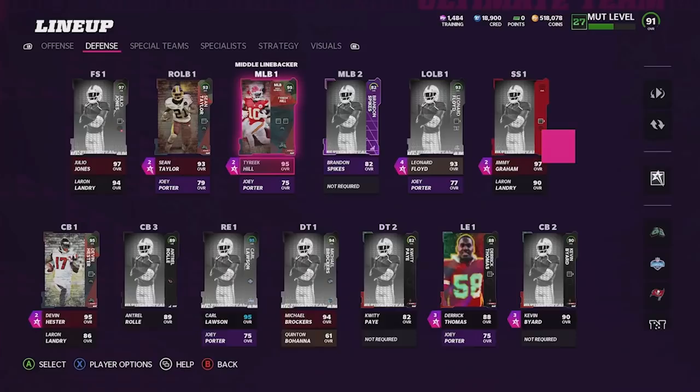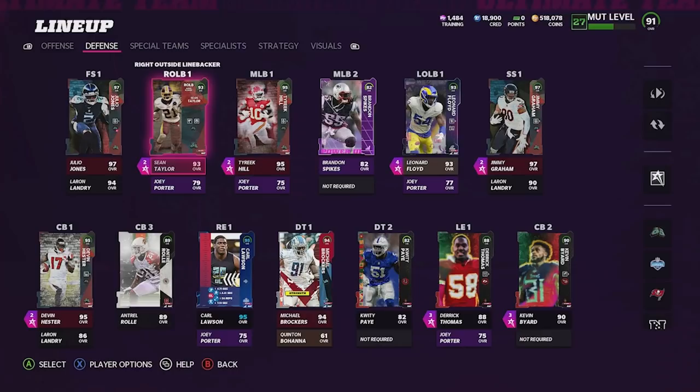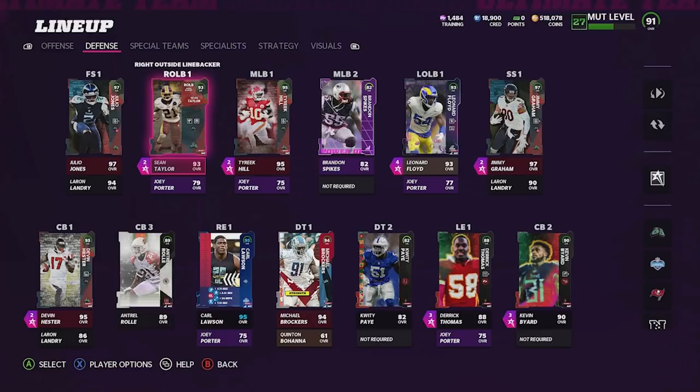Our defense should be absolutely stacked now. We got two great safeties, Lamar Landry as a backup, Tyreek Hill, Leonard Floyd, Sean Taylor - we're looking really good. We do need to get some more cornerbacks. So yeah, we need cornerbacks, O-linemen, a quarterback, and a running back, and I think I know how we might be able to get this done.